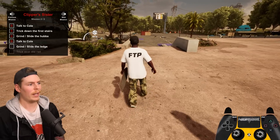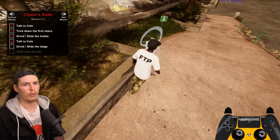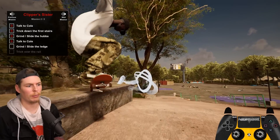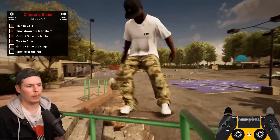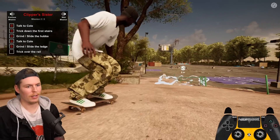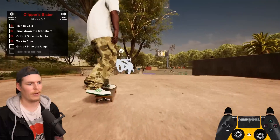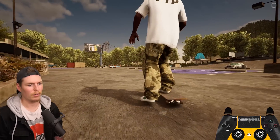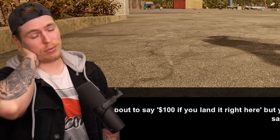Now we got to grind or slide a ledge and then trick over the rail. We're going to go to the left side, do something on this ledge right here, and then gap over that rail. Maybe just a kickflip crook, and then a back 180 — but there are stairs there so we need to speed boost this crook. Kickflip crook — and then a very bad ollie north back 180. This is starting to ramp up a little bit in difficulty.